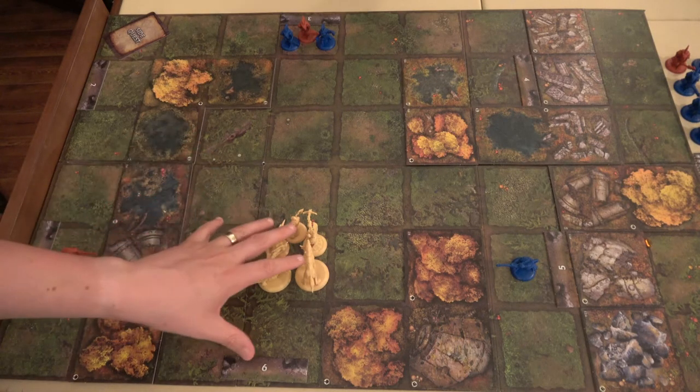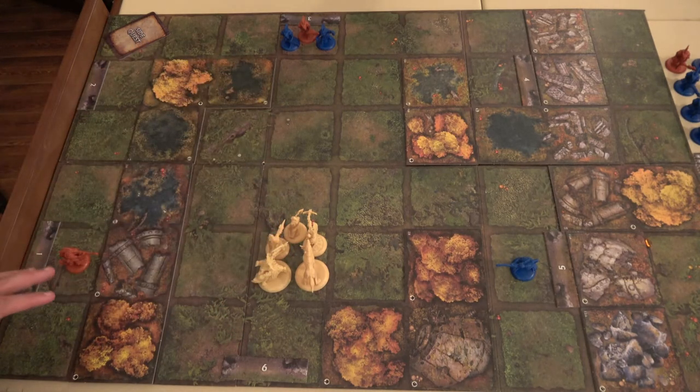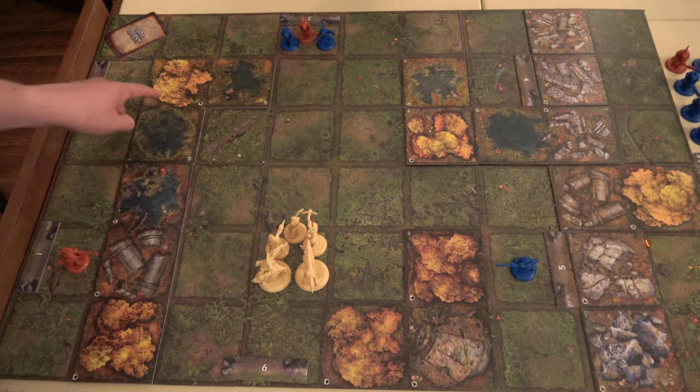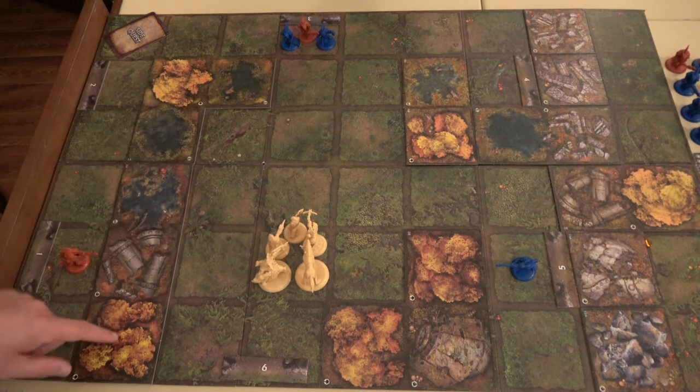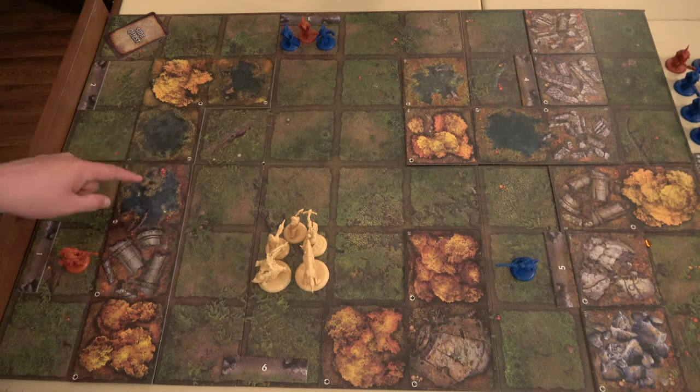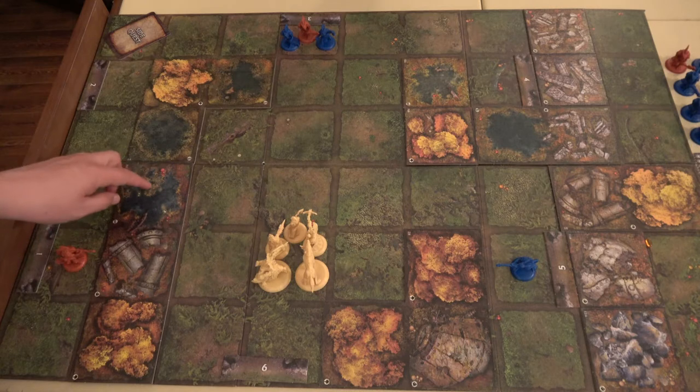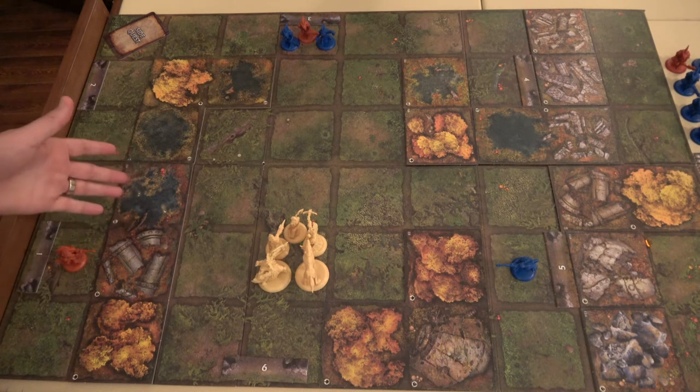Here we are on the board. These are our heroes, and we've got our enemies on the board already. What we need to do is determine which villains are the farthest away — you always do that based on movement. You can move through certain areas; these spots are considered rough terrain and provide cover, but you can move through them. Same with water spots. All enemies on the board right now are amphibious, so they treat water spaces as clear spaces and gain cover from them.